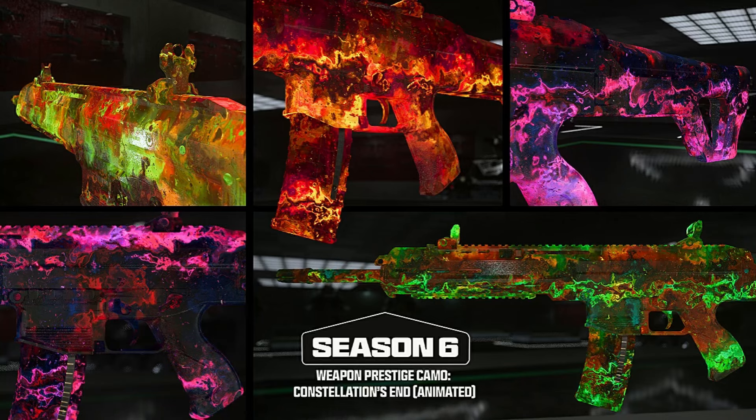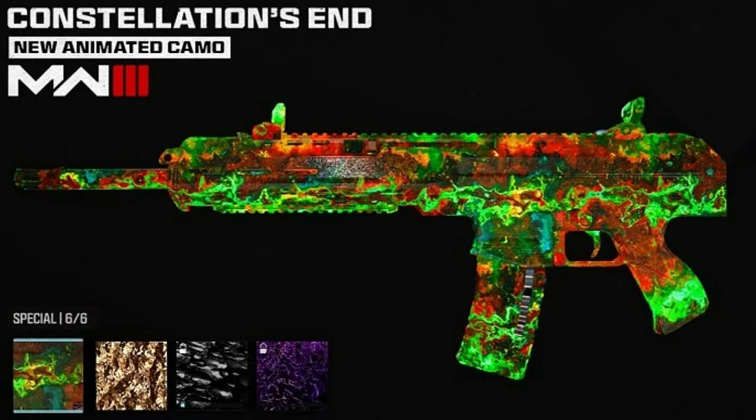That's everything on how to unlock the new Constellations N camo, the new Season 6 weapon prestige camo and the final weapon prestige camo to unlock in Modern Warfare 3. Make sure you work hard for this one — you've got to gain 300,000 XP after the Mercury camo to unlock it. I'll be breaking down every single thing for MW3 Season 6. Subscribe if you're new to the channel and like this video!